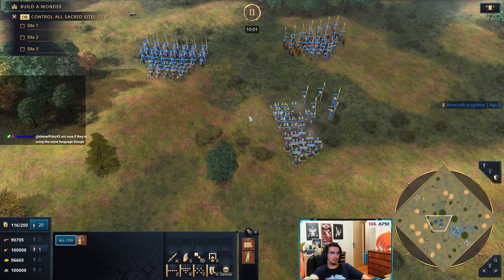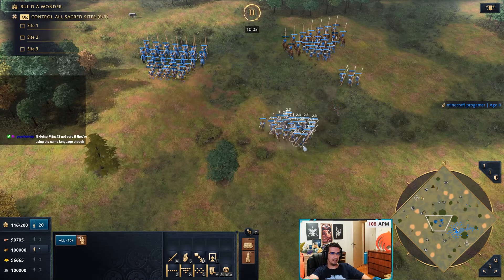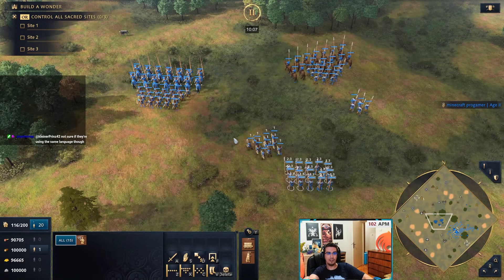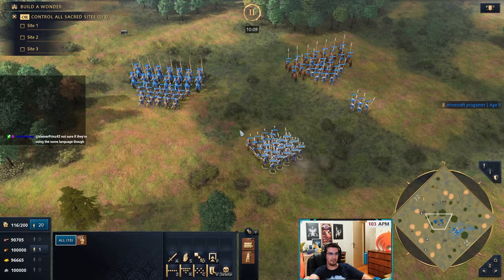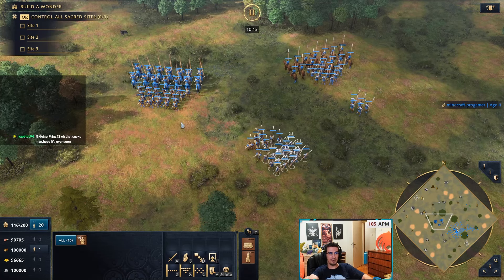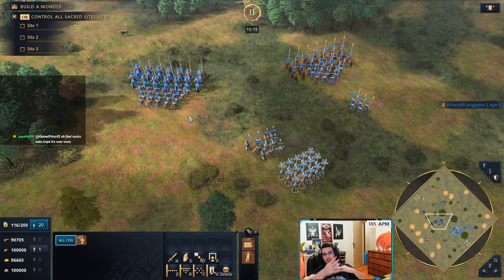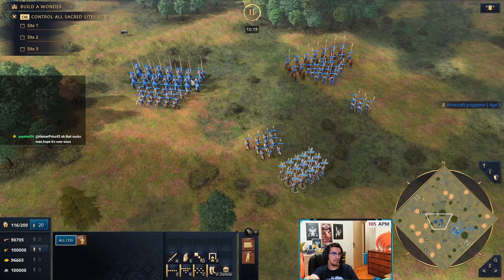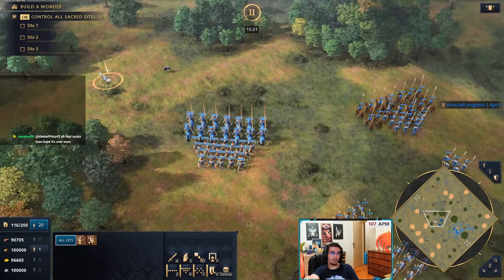This usually becomes a micro battle where archers are in front, then the knights come in to push back the archers, then you pull your spears to the front. The moment the knights go back you pull your spearmen back, because you don't want them to die to the enemy archers. It's just this little micro battle back and forth.